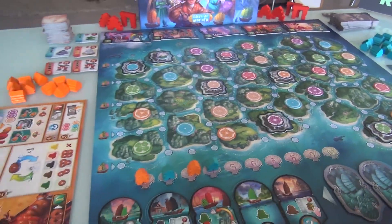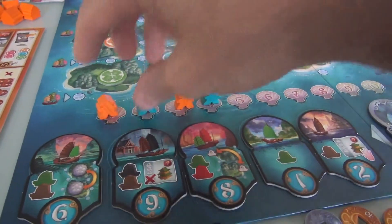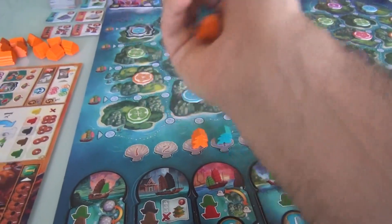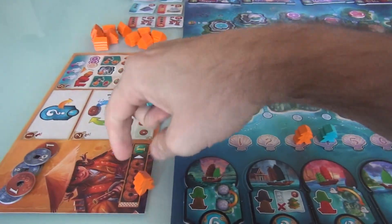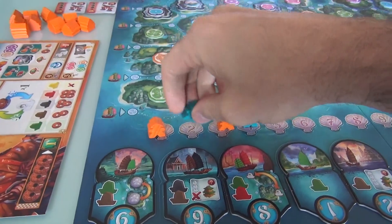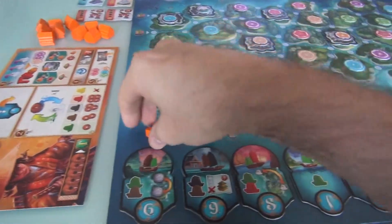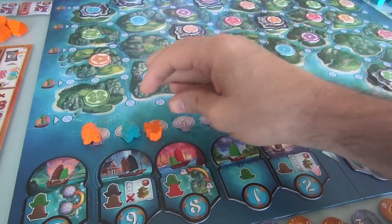It's the next player's turn. In this two-player game, Jen's the blue player and I'm the orange player. You randomize turn order a bit — it turned out I'm the first player and the second player this round. So it's going to be me, Jen, me, Jen this first round, because that's how it randomly shook out.